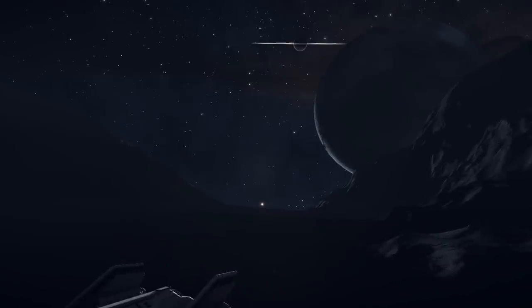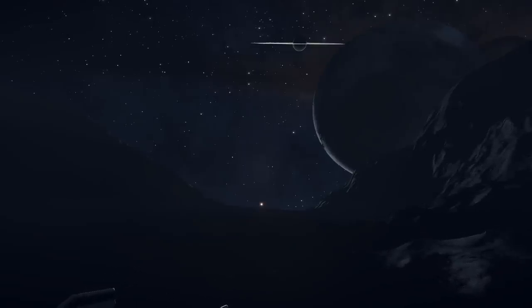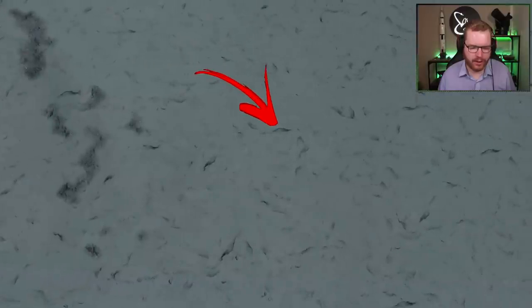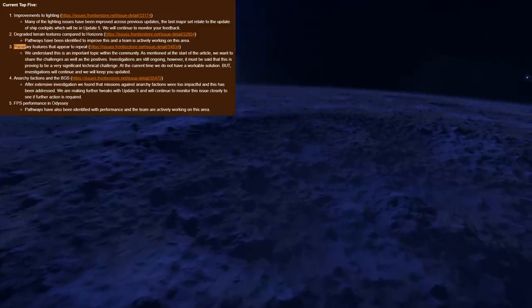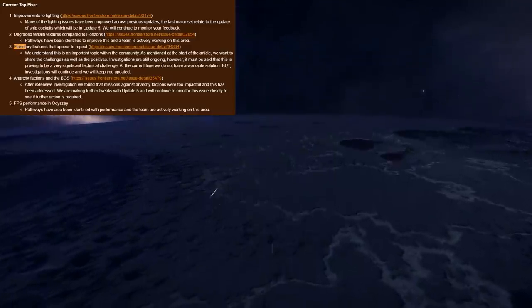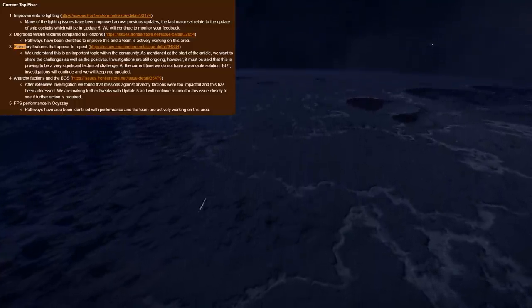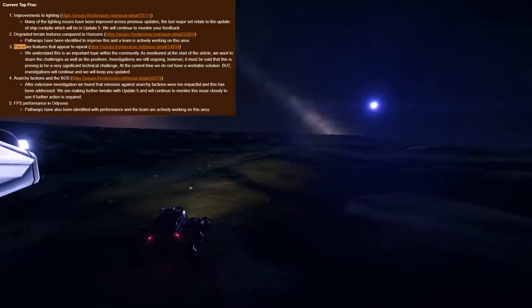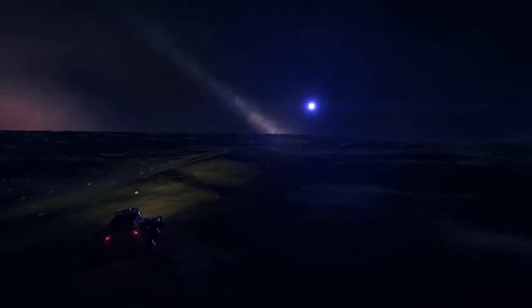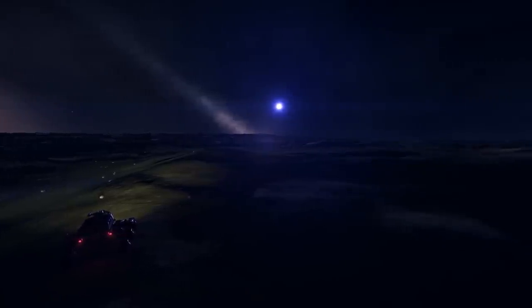Here's a big one: planetary features that appear to repeat. Down to Earth Astronomy put a very good example out there on this, and I highly urge you to go and watch his video - I'll link it in the video description below. To this, Frontier say: we understand this is an important topic with the community. As mentioned at the start of the article, we want to share the challenges as well as the positives. Investigations are still ongoing. However, it must be said that this has proven to be a very significant technical challenge. At the current time we do not have a workable solution, but investigations will continue and we will keep you updated. So effectively what Frontier is saying is that they do see there is an issue and understand what people are pointing out, however they don't have a way to fix it at least right now.